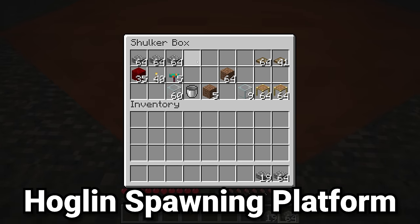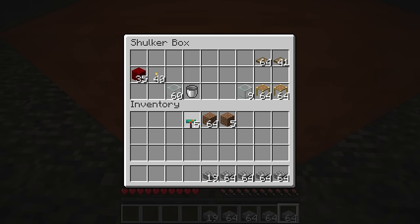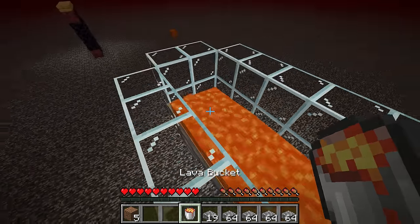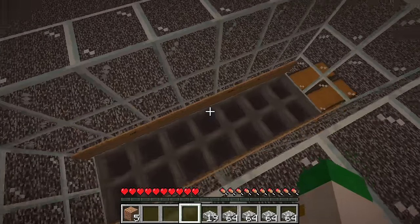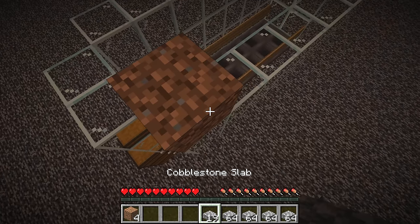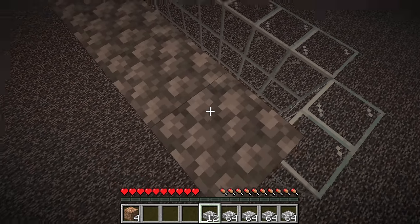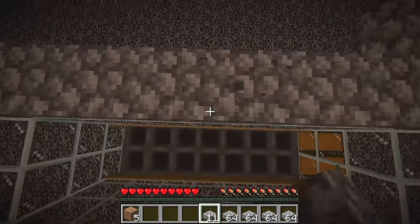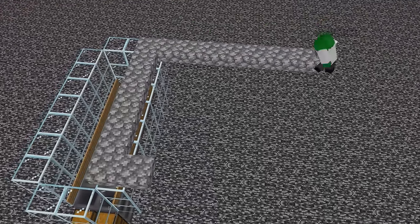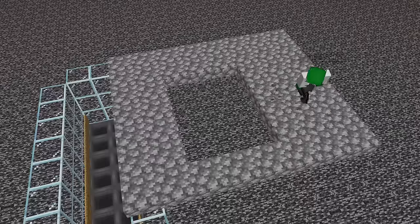Onto the area where the hoglins will spawn — grab all of the cobblestone slabs, your temporary blocks, dirt blocks, warped fungus, and torches. I would suggest picking up the lava in the farm for now so that you do not accidentally die in there. Pick one of the corners of the farm, place down a temporary block, and off of that place cobblestone slabs going 7 blocks this way. Break that temporary block and place a slab there. The cobblestone slabs go 7 blocks one way, then 8 blocks out from the other, giving us a total 7x8 block platform of cobblestone slabs.